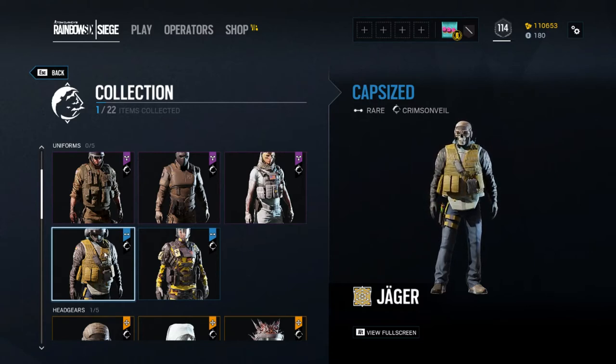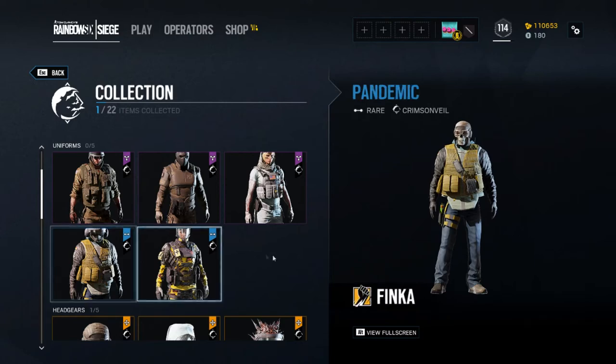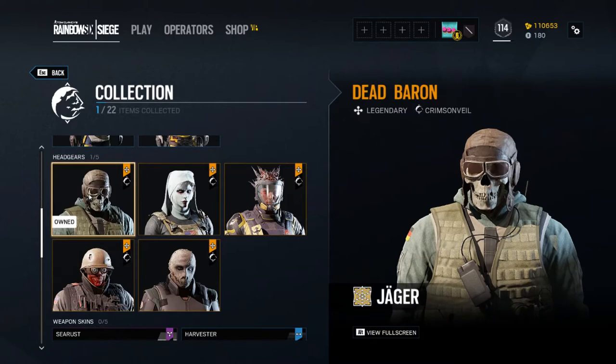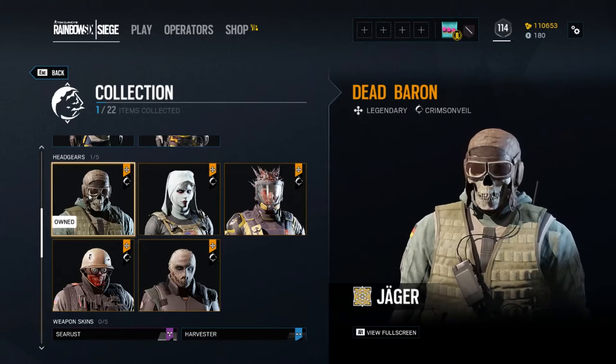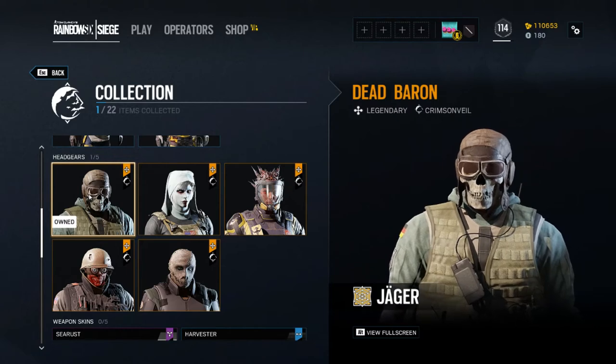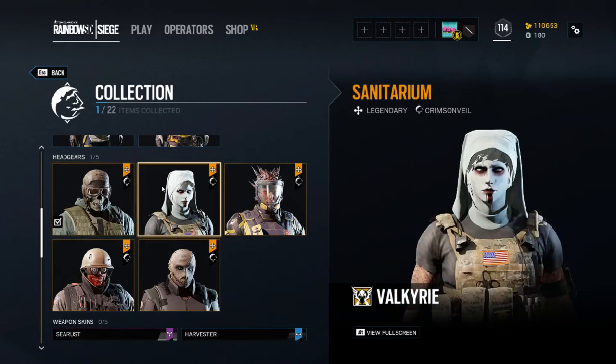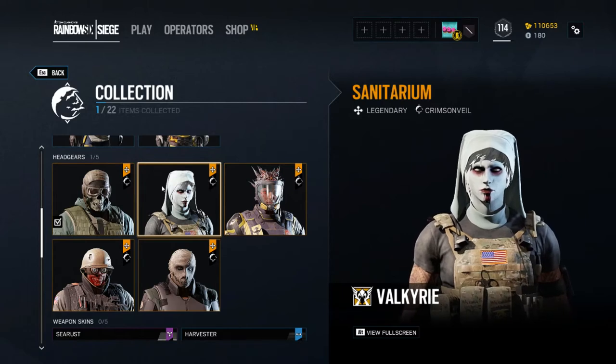But that headgear is probably the coolest thing ever. I really, really like that a lot. Speaking of which, here is the Dead Baron — absolutely awesome headgear for Jaeger. I'm super stoked to have gotten that. That's probably the piece I would have wanted the most. You've got Sanitarium for Valkyrie, which also looks really cool — that would be my second place most wanted.